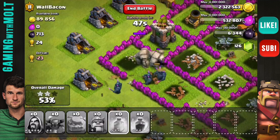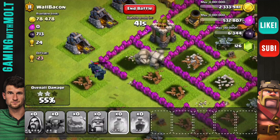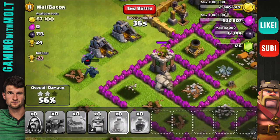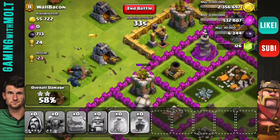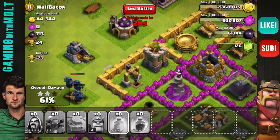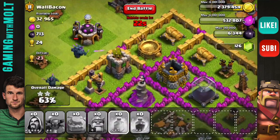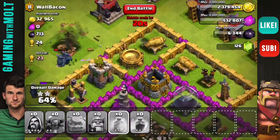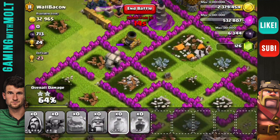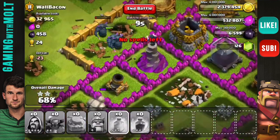I really want at least one of those PEKKAs — she is going to break out of the walls and get us all of that gold, because it does look like most of it is in the collectors. That one right there had about 15,000 gold in it. They're going to continue working their way around the outside. It looks like we're going to get the majority of the resources; however, the dark elixir is not going to be gotten — sad day. I seriously do not know what the golems are doing down here. They're doing absolutely no damage. Me and the golems are about to have a falling out.